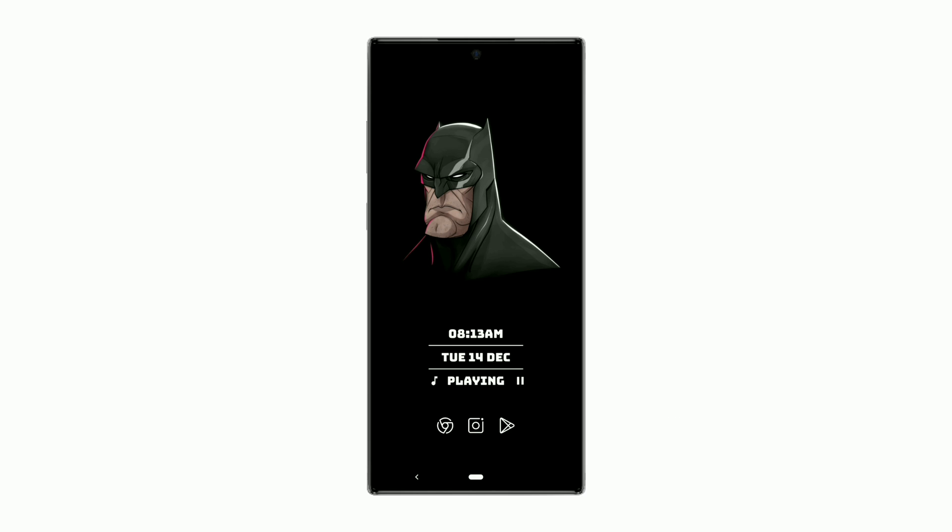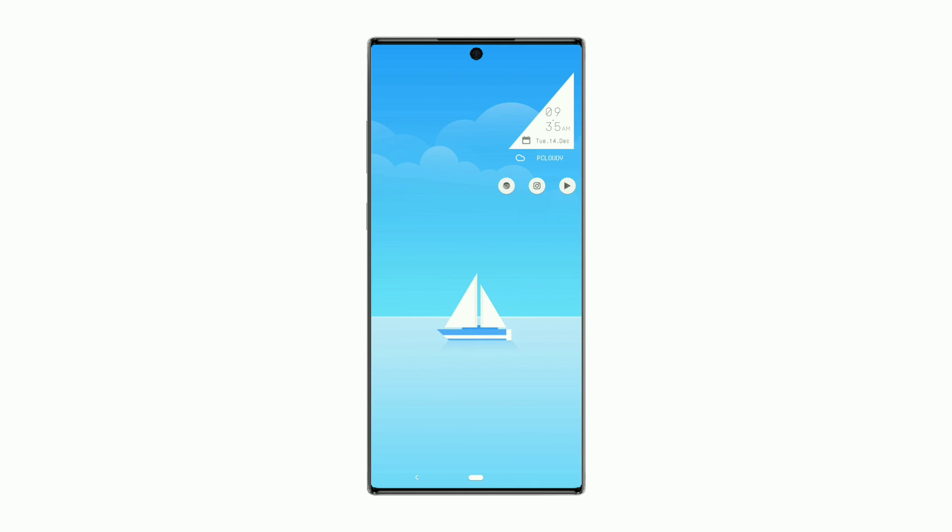Now let's move to the last setup. Here comes the last minimal setup. This right angle triangle widget shows time, day, date, and weather condition with icon. Icons used is Ash, a Flatkin Icon Pack.